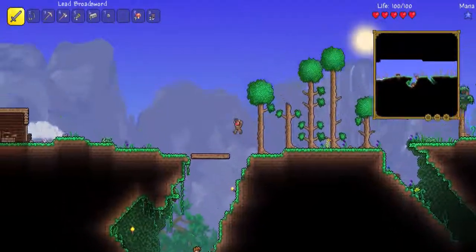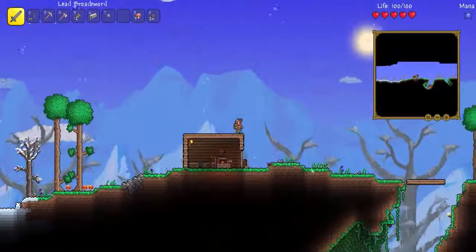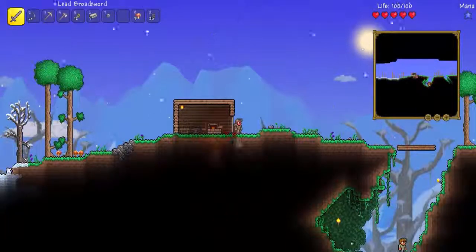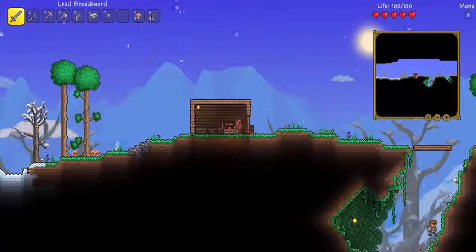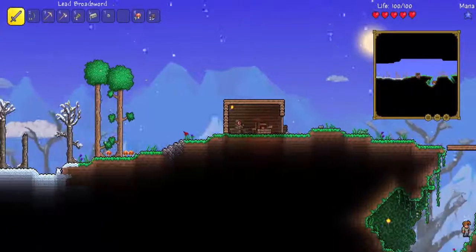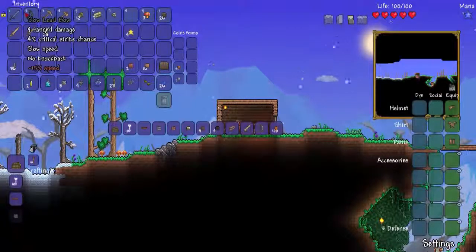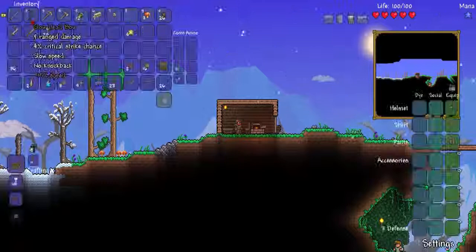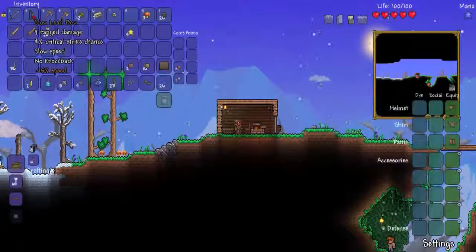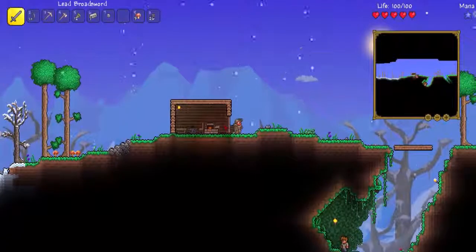Today I'm playing — welcome back to another episode of Terraria. What are we doing today? Well, I thought we'd go and try and find some better materials. Wait a second, I just realized this is a slow lead bow — 0% minus 15% speed. That doesn't sound very good.